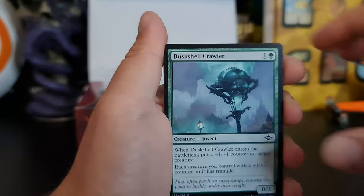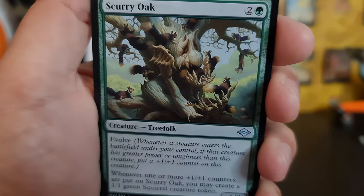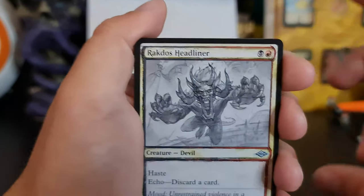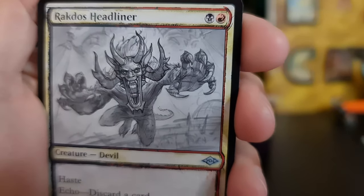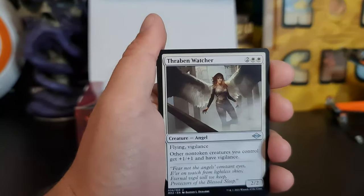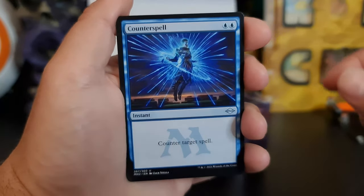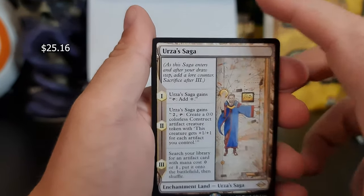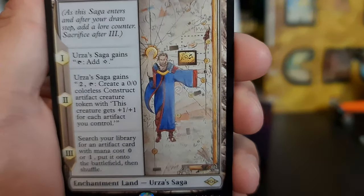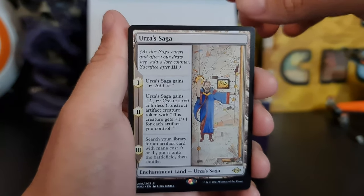Can't Draw a Creature. Scurry Oak. Another nice sketch art — some of these sketch arts look just so good. Counterspell — oh yes, damn. What a good enchantment land card, it's a saga — oh, that's good.